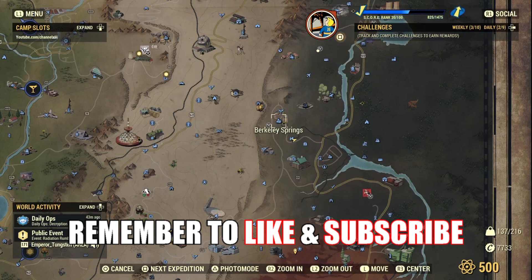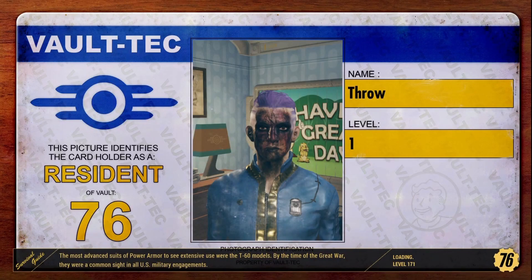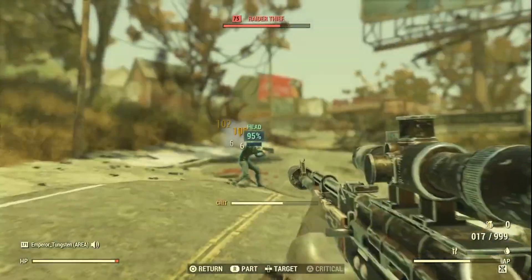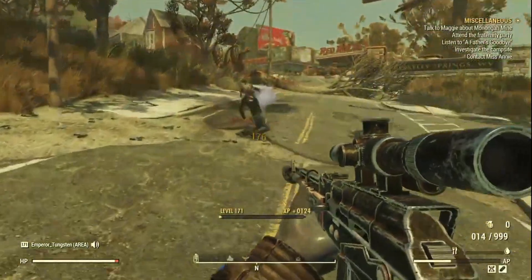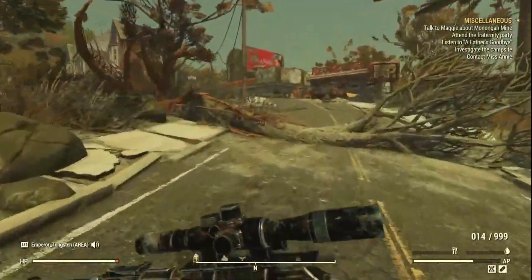Berkeley Springs is to the east of the map. We're gonna fast travel there, which shouldn't take too long, and then I'll show you where we can jump into grabbing circuitry. Once we've loaded in, we're gonna come across a ladder.